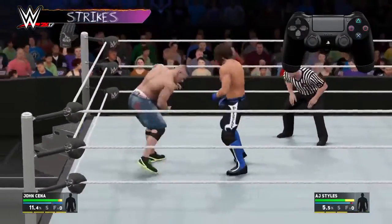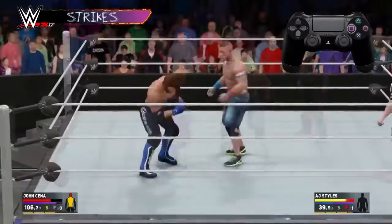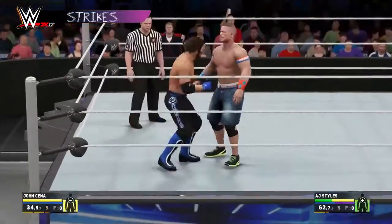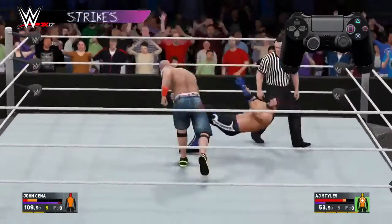Press square to perform a strike. Repeating strikes will form a strike combo. Perform a strong strike by pressing and holding the strike button. Most attacks can be modified by pressing a direction on the left stick, and this is true for both strikes and strong strikes.